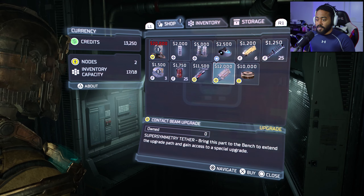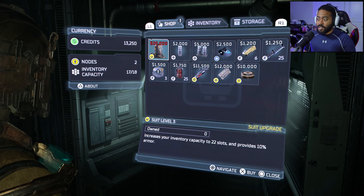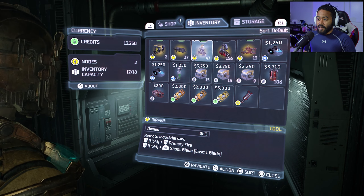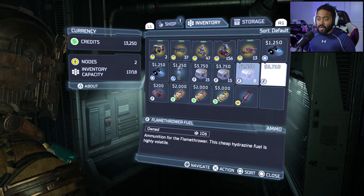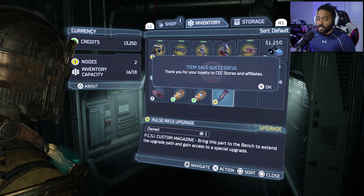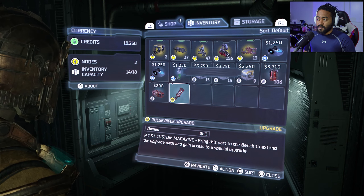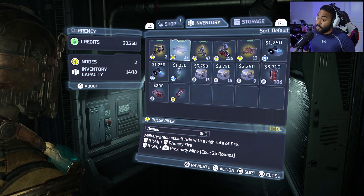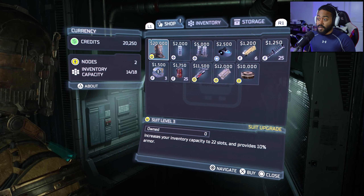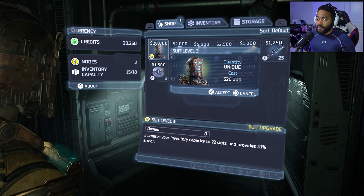We need 20,000 in order to get the super symmetry contact beam upgrade. Let's go ahead and sell all of these semiconductors - we pretty much have just enough to get the suit. Quantity is unique, alright.